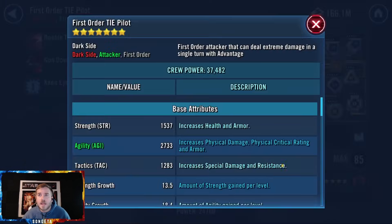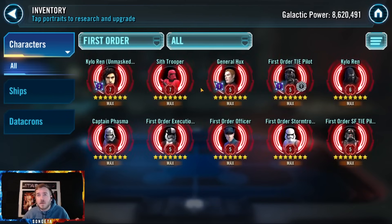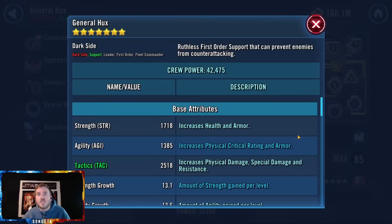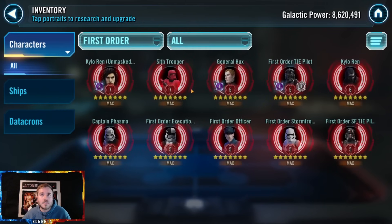All at R5. Omicron on First Order TIE Pilot — I don't know, maybe they've had that for a while. Mods are a little weak. If you're going to give them the omicron, you want to boost them up. You'll get good use out of this in the upcoming 3v3. This video is coming out after lock, unfortunately, but for the second week you want to give Hux some good speed mods.